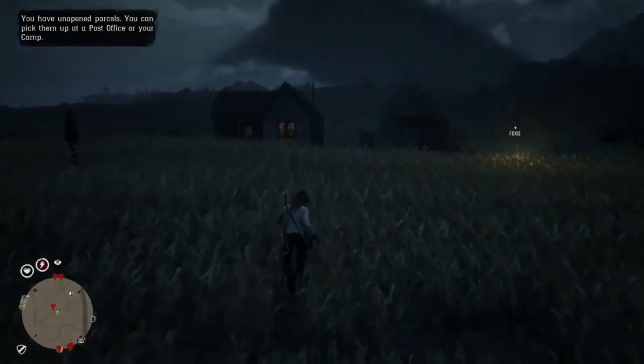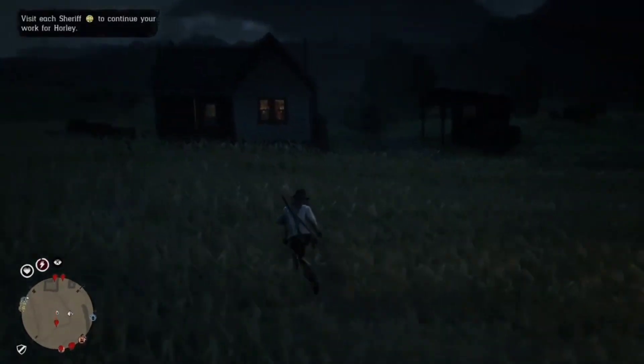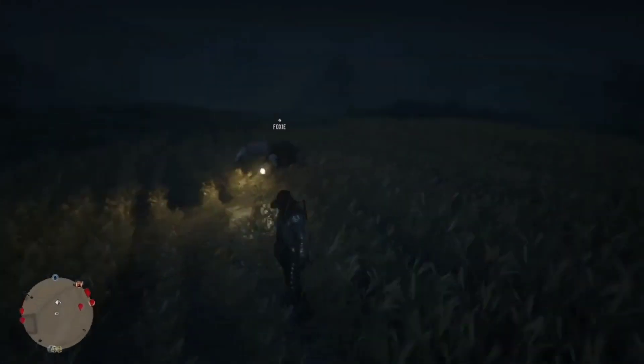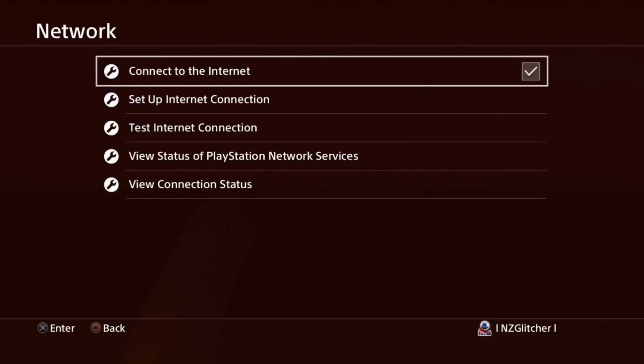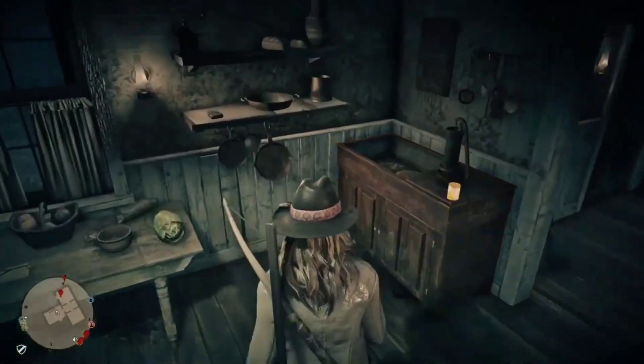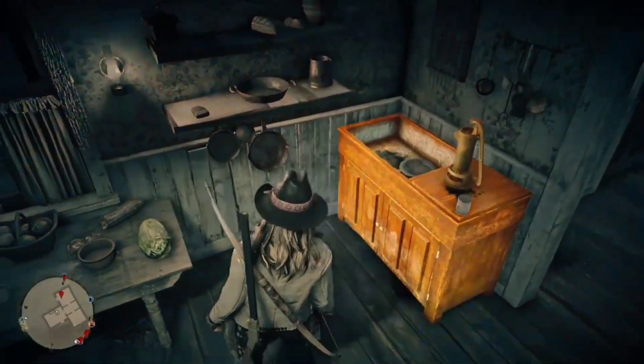We're going to be disconnecting and reconnecting the internet, and when we load back in we want to load back into this area. You do want to have your hotkey set up — double tap your PS button to quickly disconnect and reconnect the internet on PS4. For Xbox One and PC, you're just going to have to find something else to do.